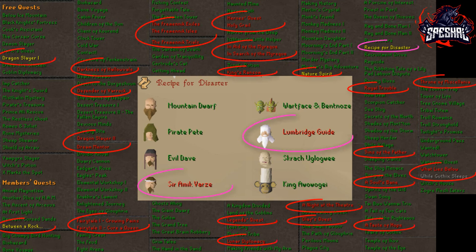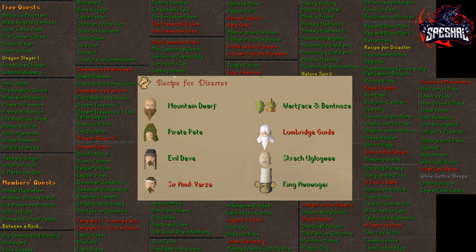Currently, there are only 28 quests in the game right now that you can't do as a one defense pker. If you happen to be viewing this video at a later date, let's say approximately a year from its release, it's likely that the overall number of quests that you can complete as a one defense pker will have increased due to the addition of more content into the game.